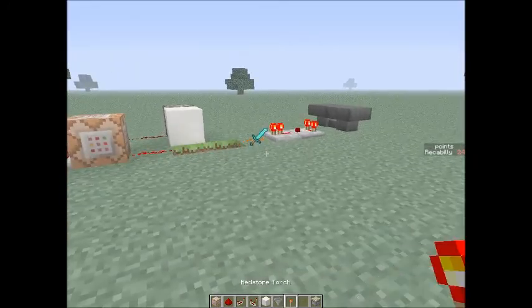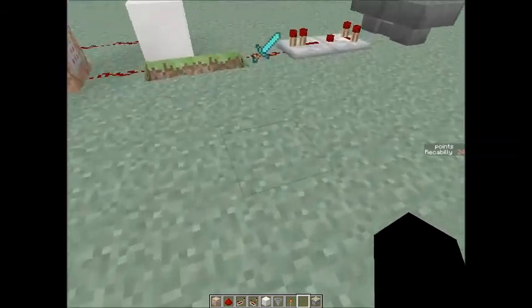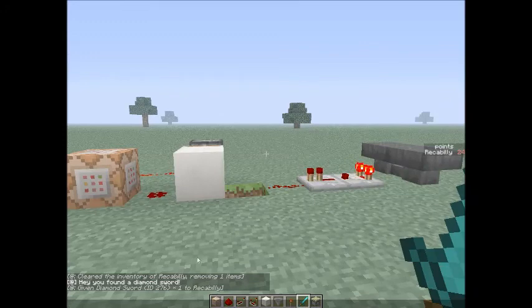So as you see, there's a diamond sword on the ground, and I'm super excited to pick that up. When I pick it up, right here in the text box you can see it says it's cleared the inventory of Wreckabilly, removing one item. And it says hey, you found a diamond sword. Given diamond sword ID 276 to Wreckabilly.